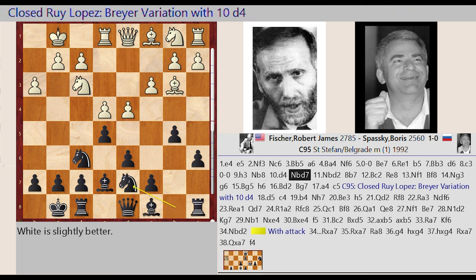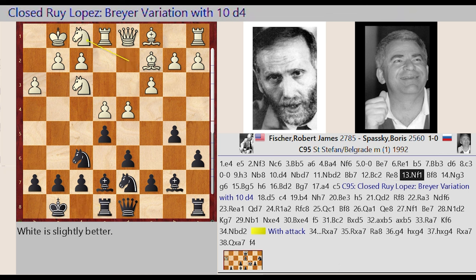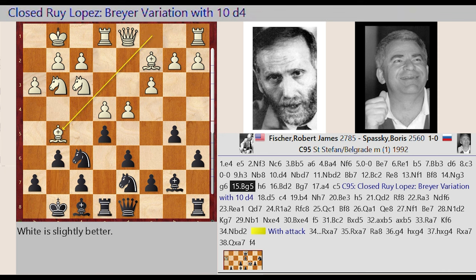Knight B8 D7, Knight B1 D2, Bishop C8 B7, Bishop B3 C2, Rook F8 E8, Knight D2 F1, Bishop E7 F8. Knight F1 G3, G7 G6, Bishop C1 G5, H7 H6, Bishop G5 D2, Bishop F8 G7.